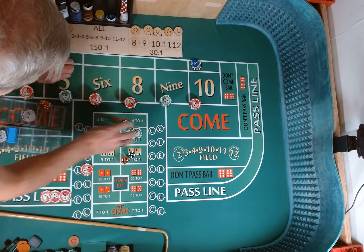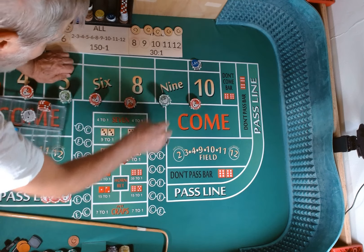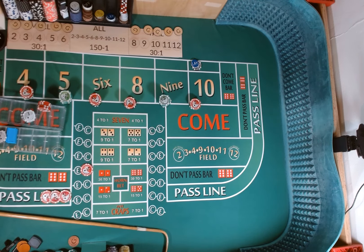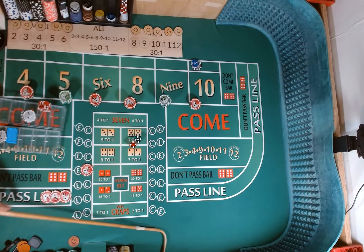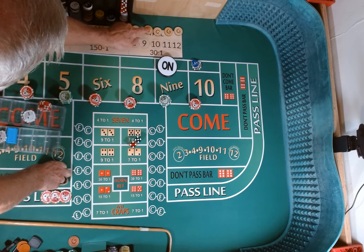Everything comes back into the rack except the $50. We're going to add $25 each to the 5 and 9. All place bets are off. $25. Dice are out — 3-2-1-3. 5-4-9, 9 is our point. Use our craps check, pull down our lay.